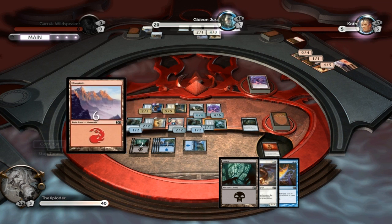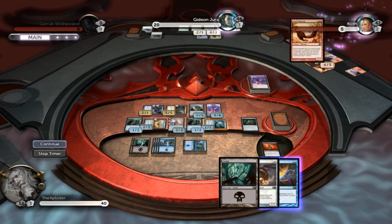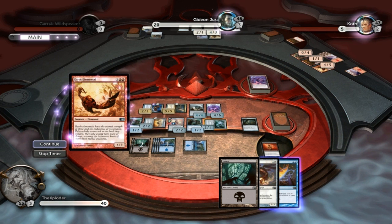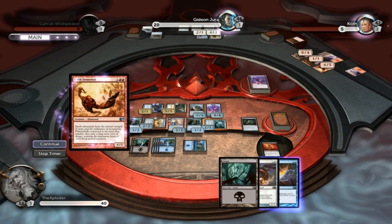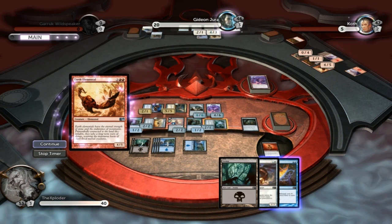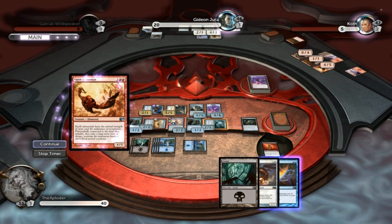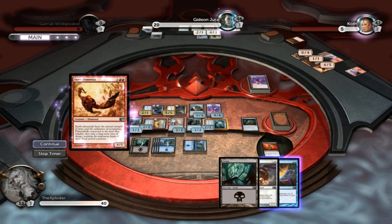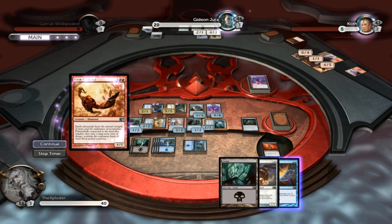Now I will suggest one thing: if you are playing Arch Enemy, always try to do some damage to one person each turn if you can. The reason behind this is there is a scheme that makes it so that when that scheme is set in motion, it picks on the opponent with the lowest health total, and all your other opponents have the same life total as him.